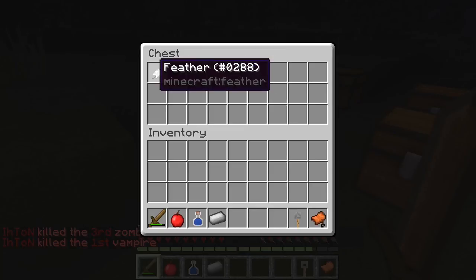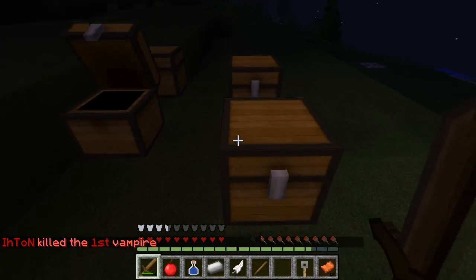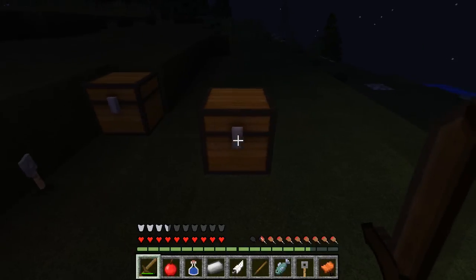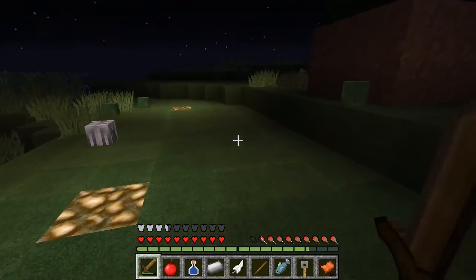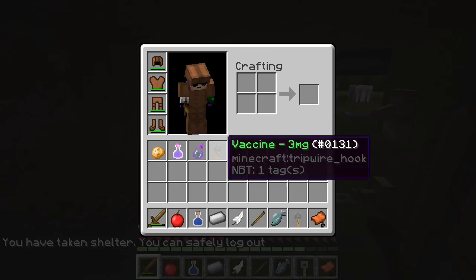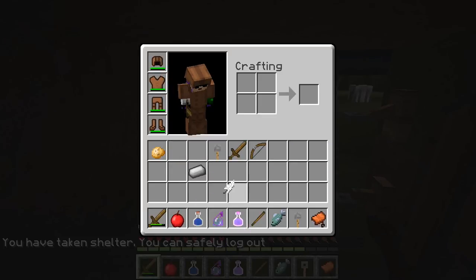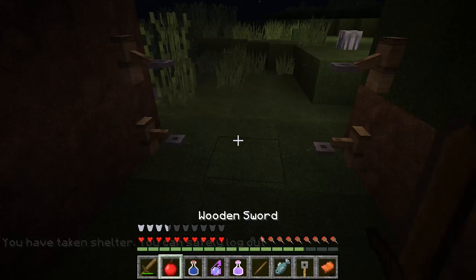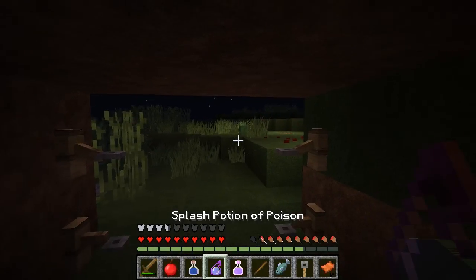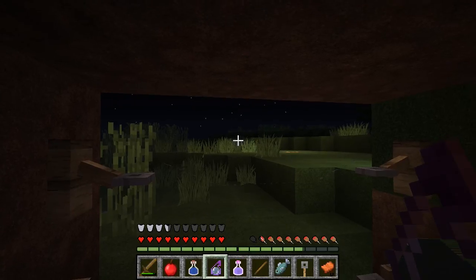Let's open some chests. Let's join the safe zone. I have a poison potion, invisibility potion, and some other items. Oh crap, another zombie — wait, no, that's a vampire. It's invisible.